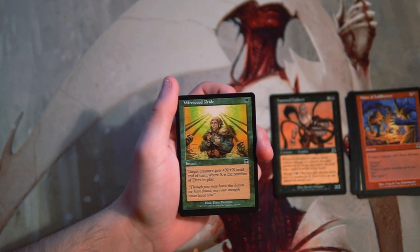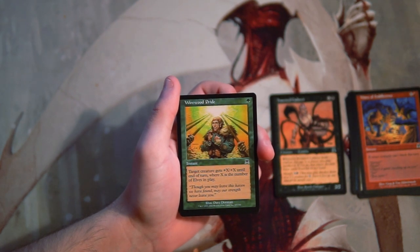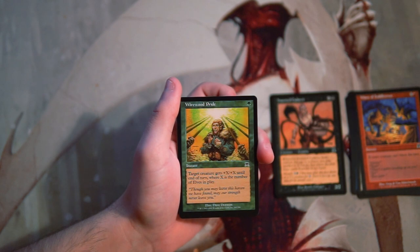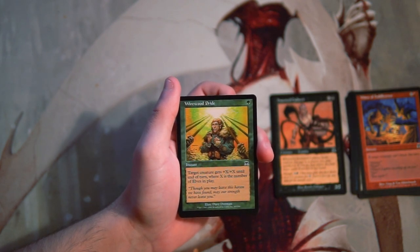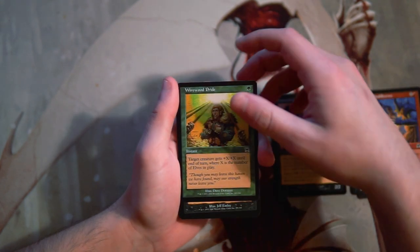Wirewood Pride is 1 green for an instant — target creature gets +X/+X until end of turn where X is the number of elves in play. Elves are a big part of this set. I'm not a huge fan of it because you really have to draft a lot of elves to make it worth it. That said, it only costs 1 green — if you run five, six, or up to ten elves in a deck, having this in there probably isn't a bad idea. It's cheap and will pump for a few damage, which isn't bad at all.